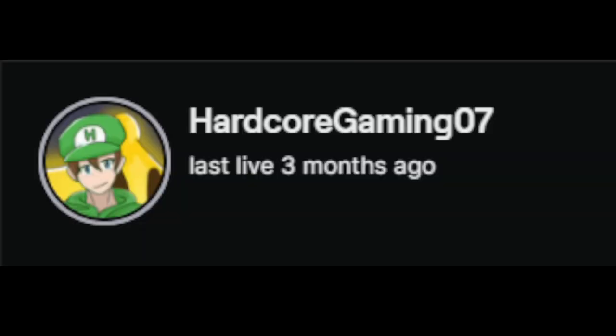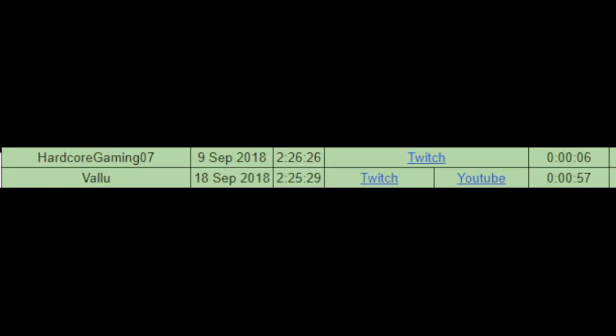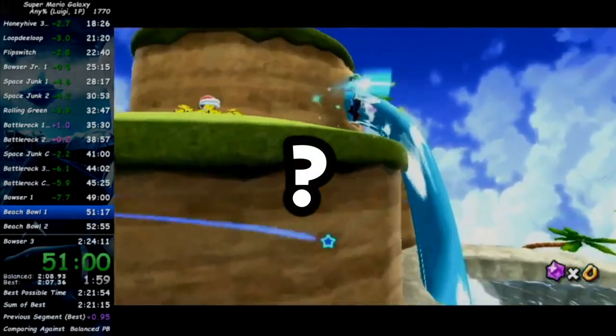By late March of 2018, Sludgy had set a record that would stand for 167 days, but on September 9th, Hardcore Gaming set his first Luigi Any% world record. This man is an absolute beast — his speedrun experience is just as impressive as Valu's, and it shows. Hardcore lowered Sludgy's time by 6 seconds, and just 9 days later, Valu said 'not today' and lowered the record again by 57 seconds. There's a little back and forth game played by Hardcore and Valu in the fall of 2018, until Hardcore just kind of ran away. He set a string of world records from November 2018 to November 2019. For a whole year, Hardcore was the king of Luigi Any%.